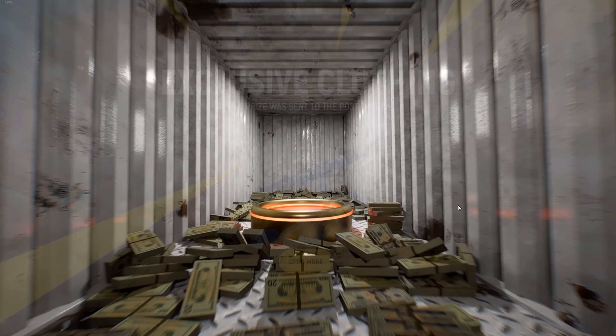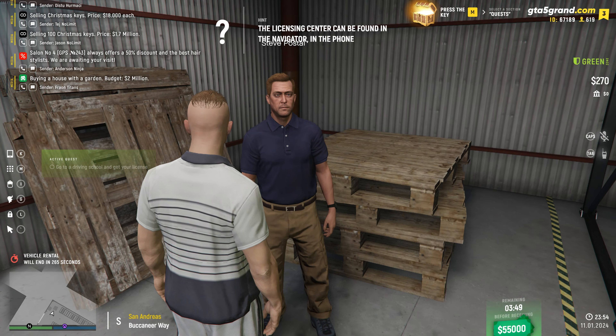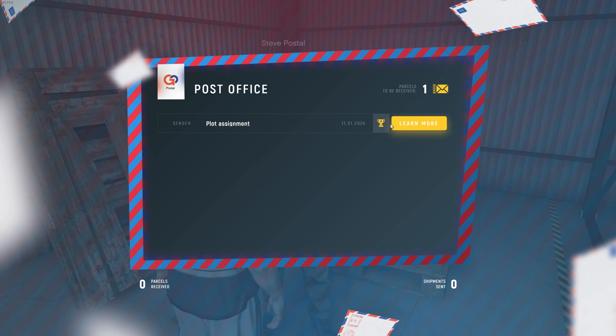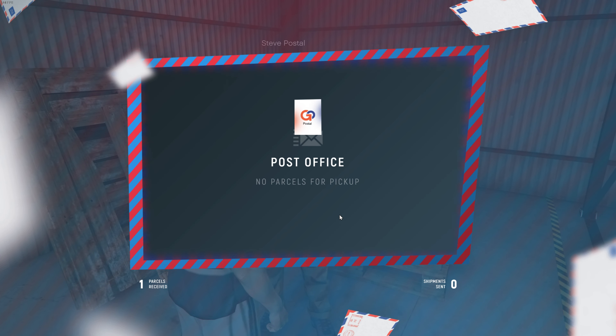Once you're done with all that, get back onto your scooter and make your way to the postal office where there'll already be a couple of rewards waiting for you. The postal office also has its own job if you feel like reliving your days of doing the bunker business in GTA Online by driving around and delivering packages. I'm sure enough of you have already seen the postal van for longer than they wanted to, so they might skip out on this one.